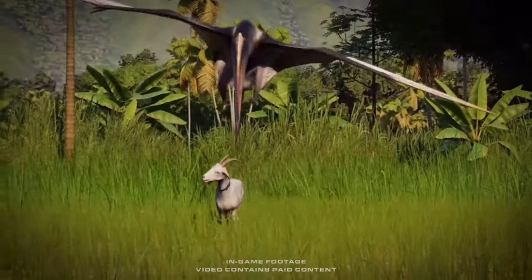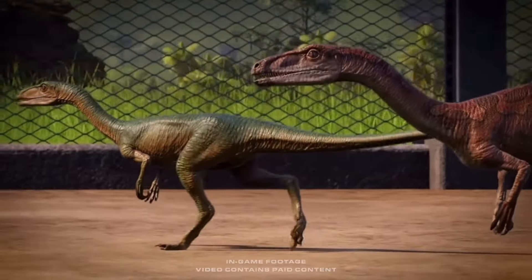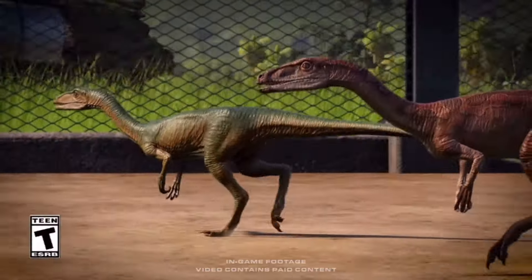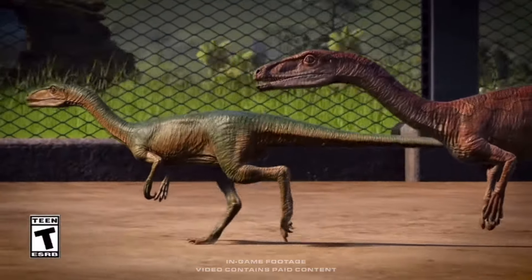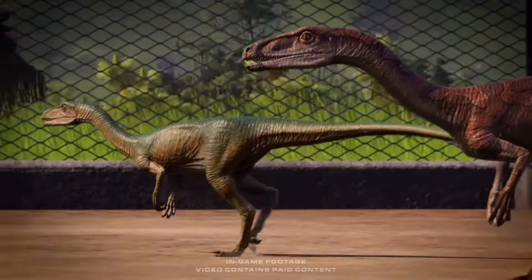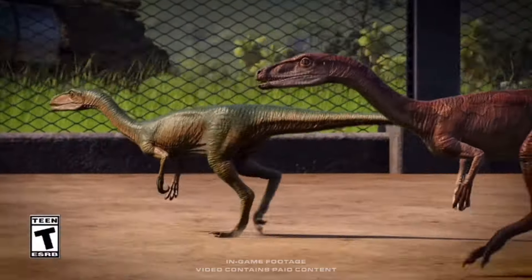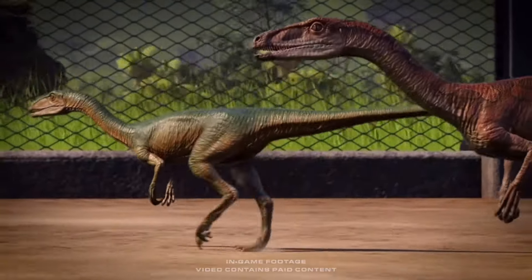The next creature they show off is Segesaurus — this is the one creature I don't like. If Segesaurus wasn't a canon species it would not even be in consideration for this game. It is just a re-skinned Coelophysis and it's probably going to have good animations — it's a DLC creature, it obviously will — but I'm just upset that we didn't get something cooler like a prosauropod, or Irritator, or literally anything else, as both of those creatures would have been much more unique and they are also better.